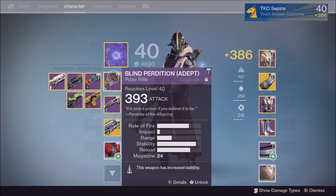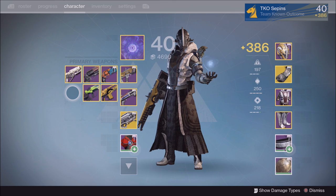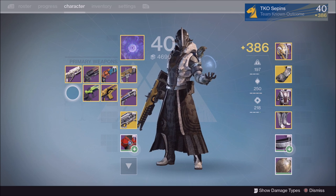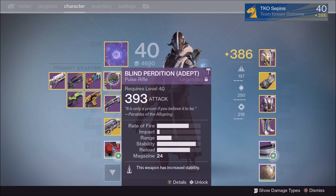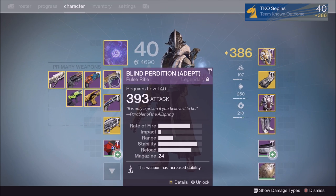Speaking of scout rifles — I thought I had it but I don't — it's called The Distant Star and it drops from Iron Banner. It is an amazing scout rifle: it does 57 damage on a headshot, making it an easy four-headshot kill, and it shoots really fast. With the right rolls and high stability it really shines. If you have it stored in your vault, take it out and test it — it's the best legendary scout rifle and really compares to the exotic Mida Multi-Tool, which I'll cover in a future exotic weapons video.